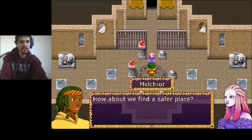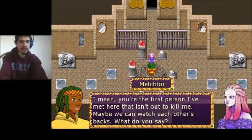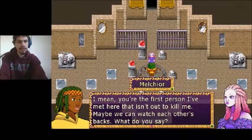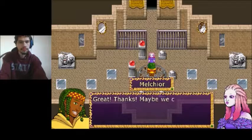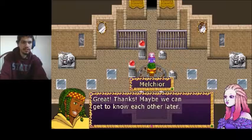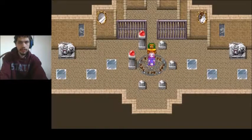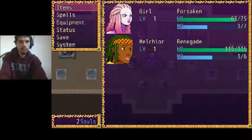How about we find a safer place? I mean, you're the first person I met here that isn't out to kill me. Maybe we'll watch each other's backs — what do you say? Great, thanks. Maybe we can get to know each other later. Okay, now we have Melchior in the party. He's a Renegade. I think we have more slots, but we're not sure.